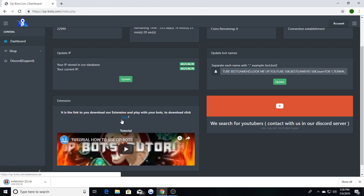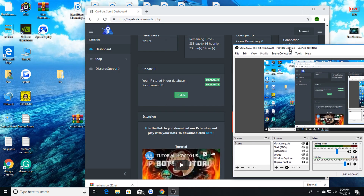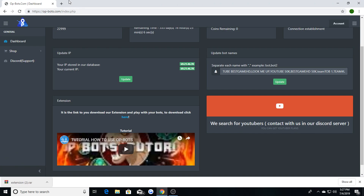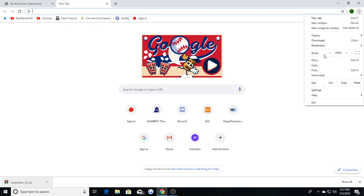Click here and it will take you to the download bar and it will download the extension for you. Once you download the extension, drag it over to your desktop and there it will be. Once you do that, open up a new tab, hit the three little dots if you're using Chrome, and go to More Tools, then go to Extensions.